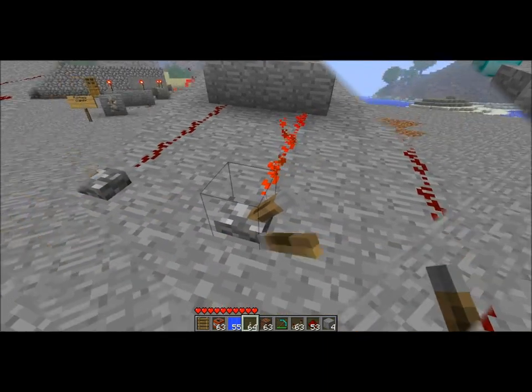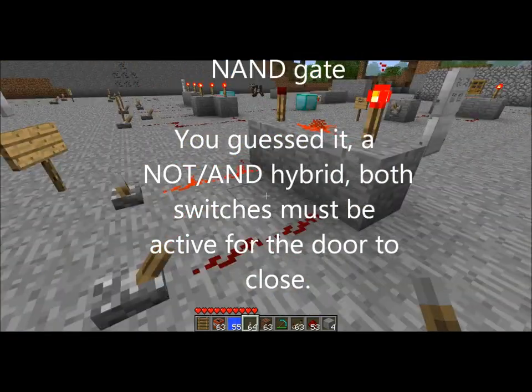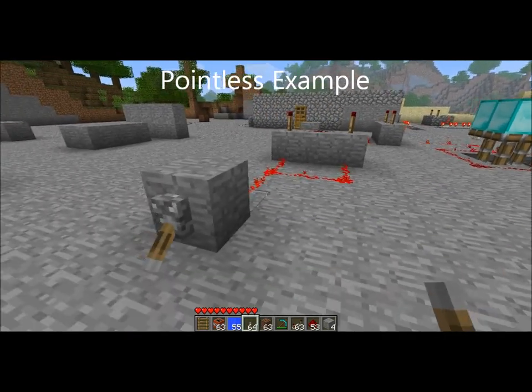Next is the NAND gate — you guessed it, a NOT and AND hybrid. Both switches must be active for the door to close. Here's a little pointless example.